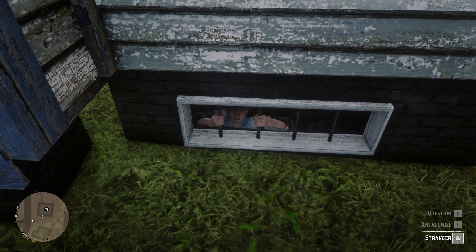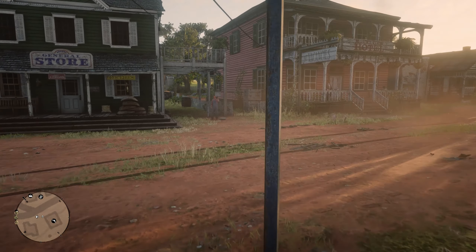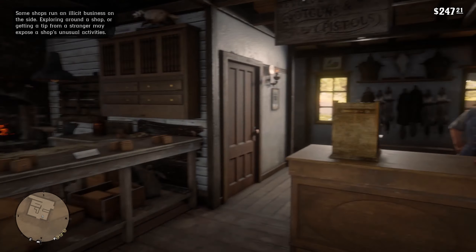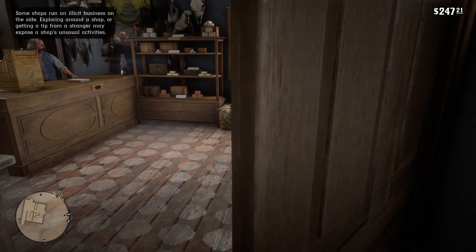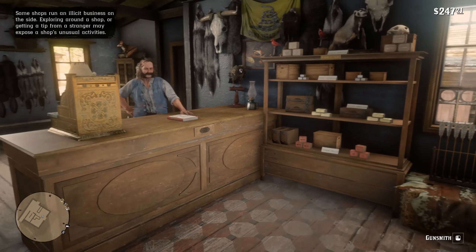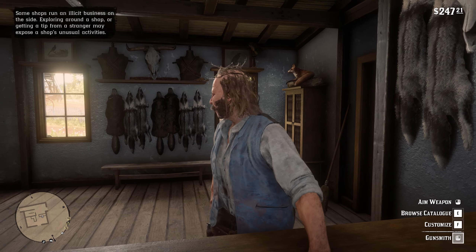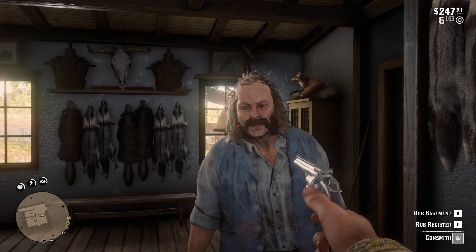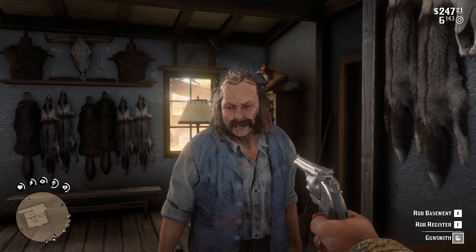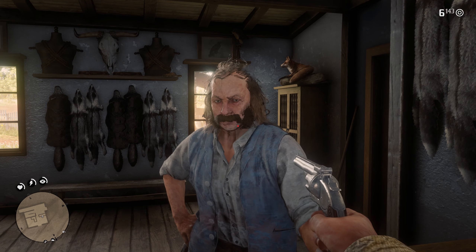So what you will do is go inside to the gun store and do the same thing as you did at the doctor's office. You just aim at the gunsmith and choose rob the basement. I want to see what's in that basement of yours. Show me. Right now.